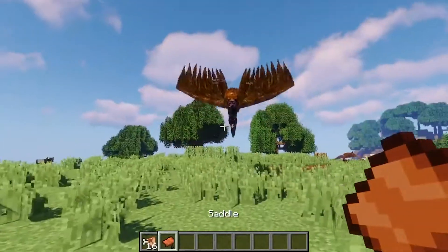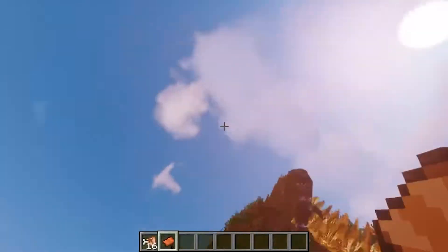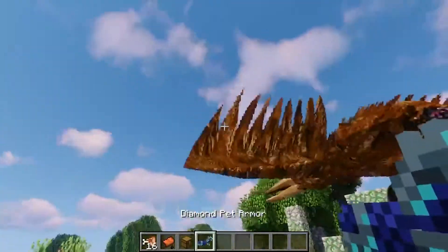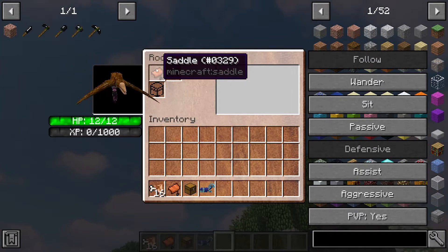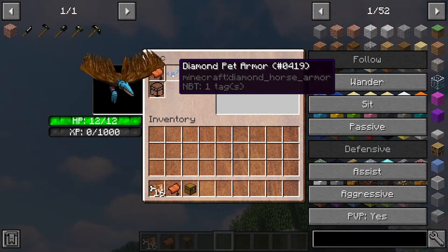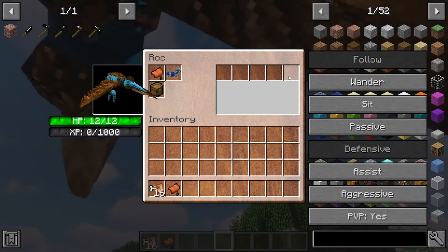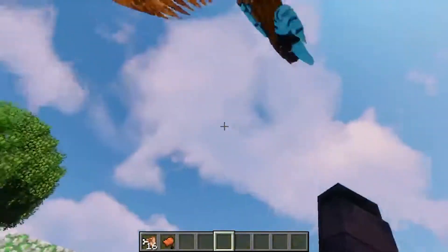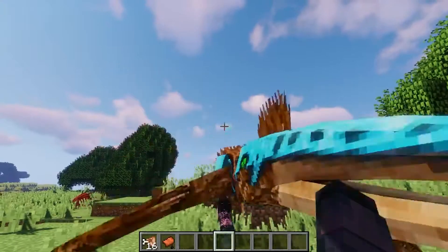If you actually want to use your Roc and ride it, you will need a saddle, and you will need to right-click the Roc with the saddle. To give the Roc a little bit of bling bling, you could right-click the Roc and when you open it, you will get three tabs. On each one you could put either a saddle, an armor, or a chest which has five slots. You could also put the armor by holding it in your hand and right-clicking on your mount.